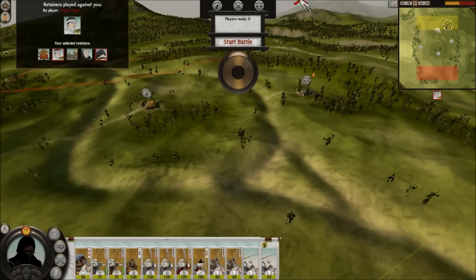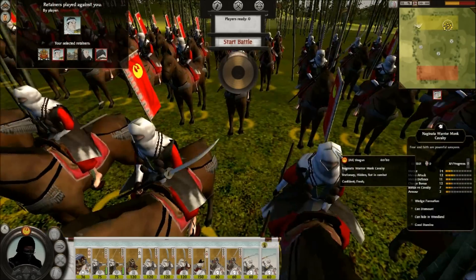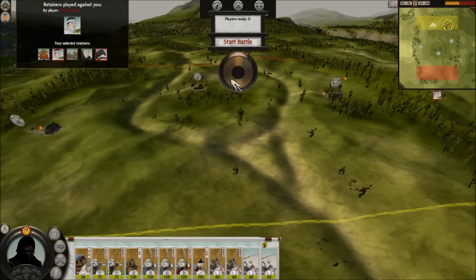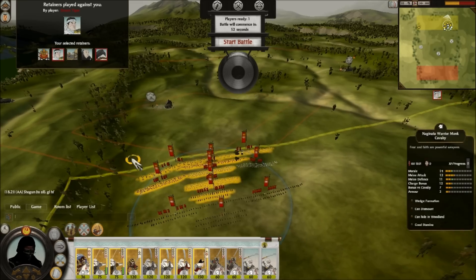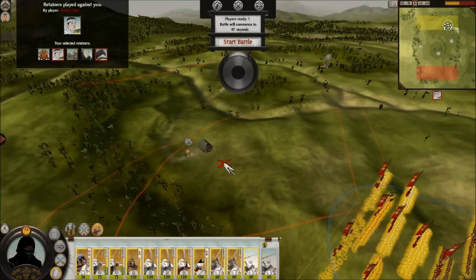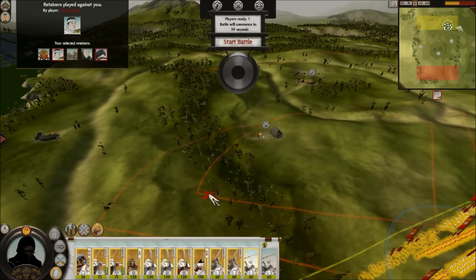He will probably go for this archery dojo over here, which is why I have left these guys over here. Hopefully those guys can sneak out and try to hit some of his archers. I'm going to ready up and tell him good luck, have fun - although I did that in the lobby. He might want to try and sneak some cavalry up this way, so it might be good to keep some of my naginata samurai close here while I'm capturing this sword dojo.